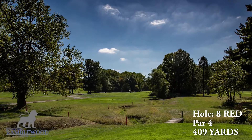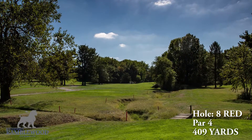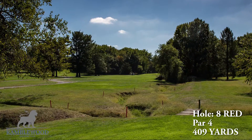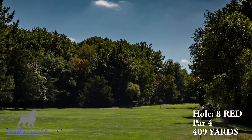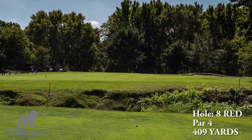Aim for the middle of the green if you want to play it safe, or fire for the flag if you dare. The eighth hole is a par 4, 409 yards. This dogleg right uphill par 4 measures almost 420 yards from the back tees and it plays every bit of that. A meticulous tee shot down the right side of the fairway will lead to an uphill second shot in which only the flagstick is visible.